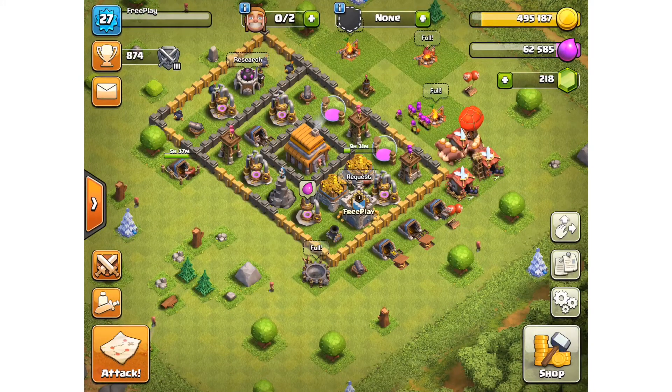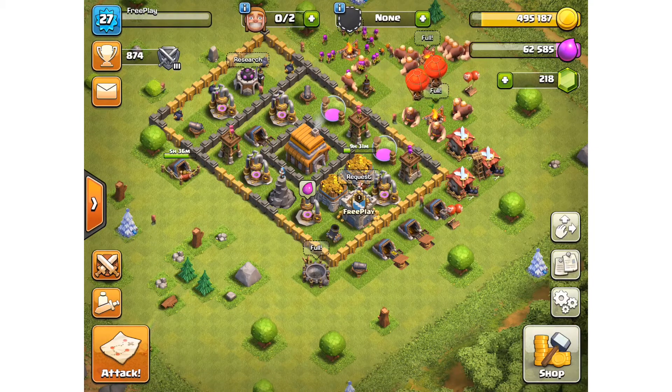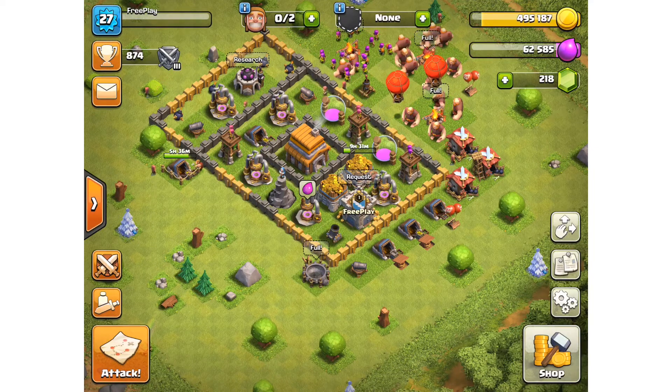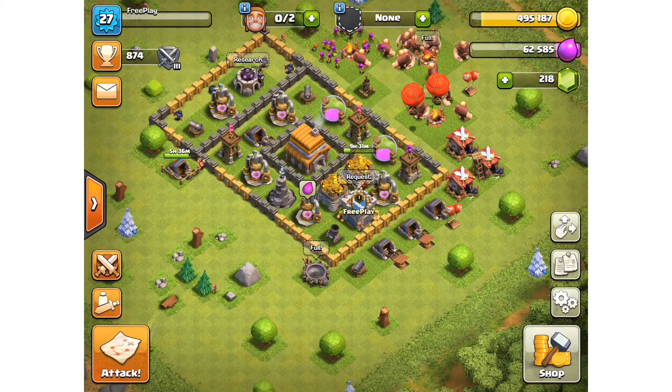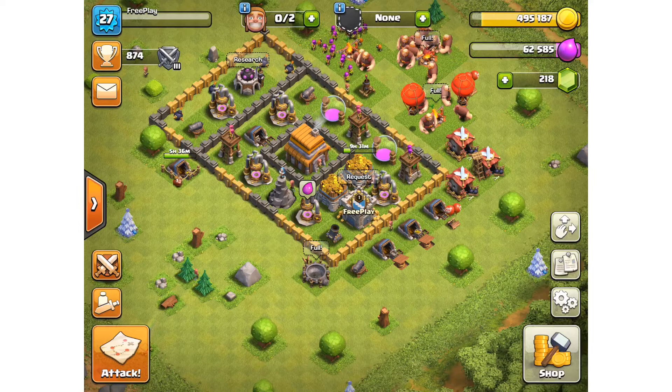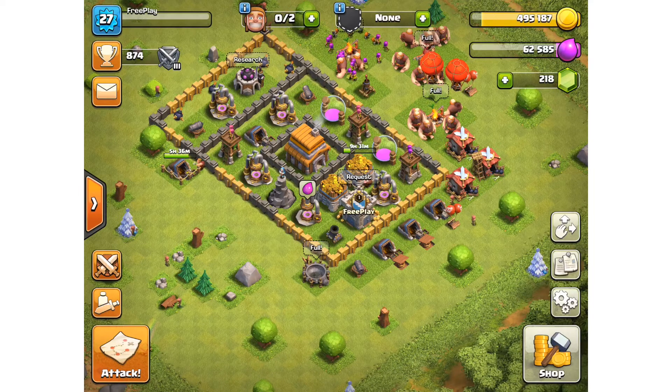Hi everybody and welcome to Free Play. Today we are playing Clash of Clans. My village looks a lot different to what it did in my last video — I have been very slowly trying to get my walls developed, upgraded, and everything ready, because my aim is to finally get to level six on my Town Hall. It has taken a long time to build up my resources to get there, but I have done it.